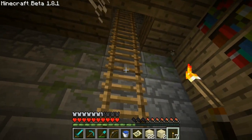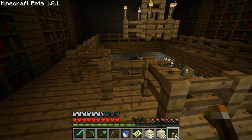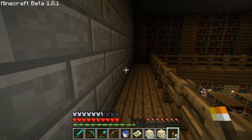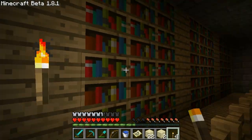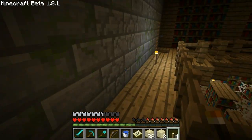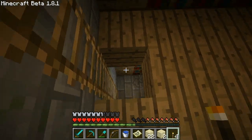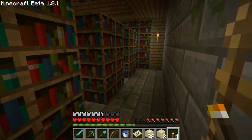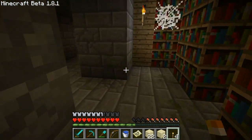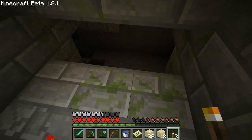I saw a ladder over here, so I wonder where this goes. Oh neat - there's like a second floor to the library! But there doesn't seem to be anything else other than just more books. It appears that the ancients were very well read. I like this music - it's good music for exploring. As we continue to walk around the stronghold and see what we find.